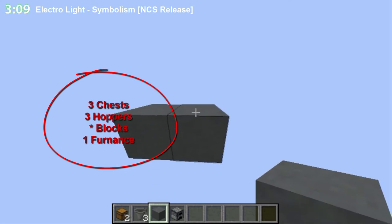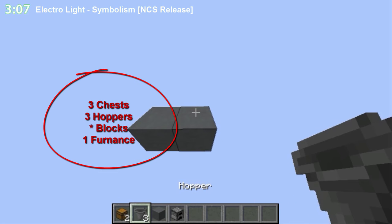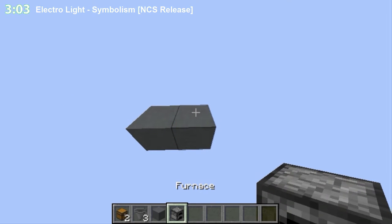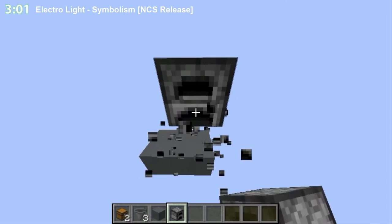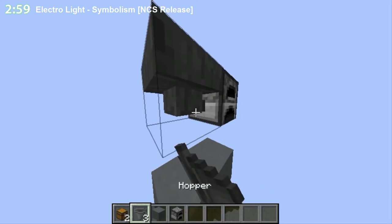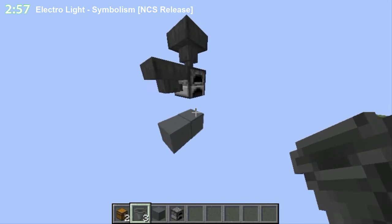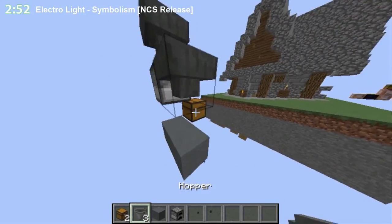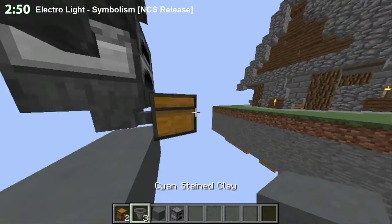But first let's build it. So you will need 2 chests, 3 hoppers, some blocks, and a furnace. You're going to put here the furnace, here and here hoppers, and here the chest.